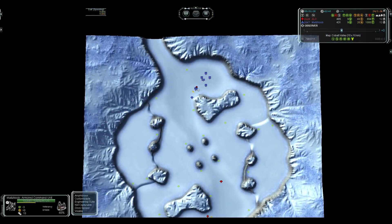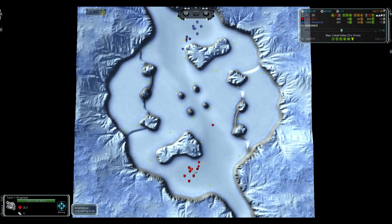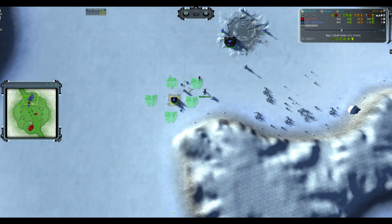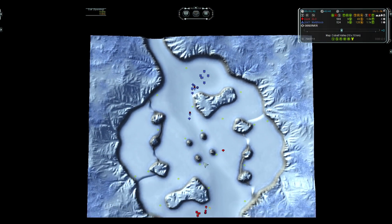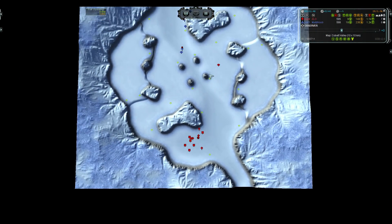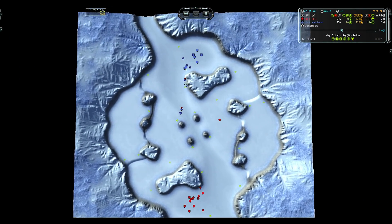Third lab followed by a scout, no scout for Zlow's lab. We have another lab as well. This second lab is pretty late from Mites — there's likely to be a striker around by the time it gets to its destination, but we shall see. He has a scout with both of his labs.